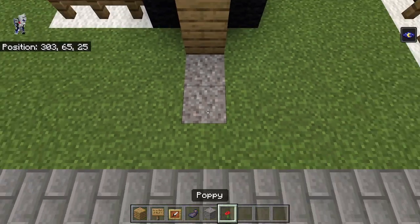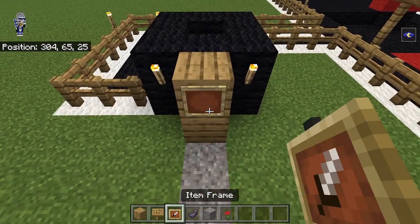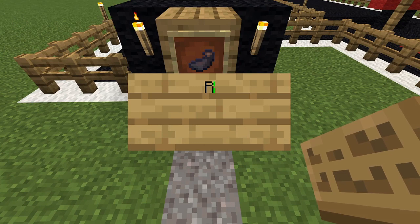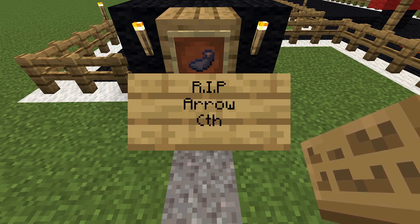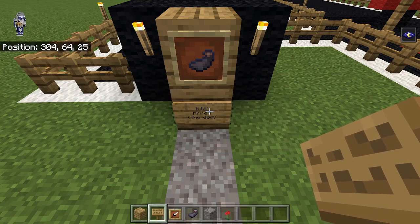There's gonna be two oak planks here, and then one gravel like this, poppy there. There's gonna be an item frame here with the ink sack, and it's gonna say R.I.P. and then Arrow the dog. I barely remember Arrow, so I don't think he was around too long.